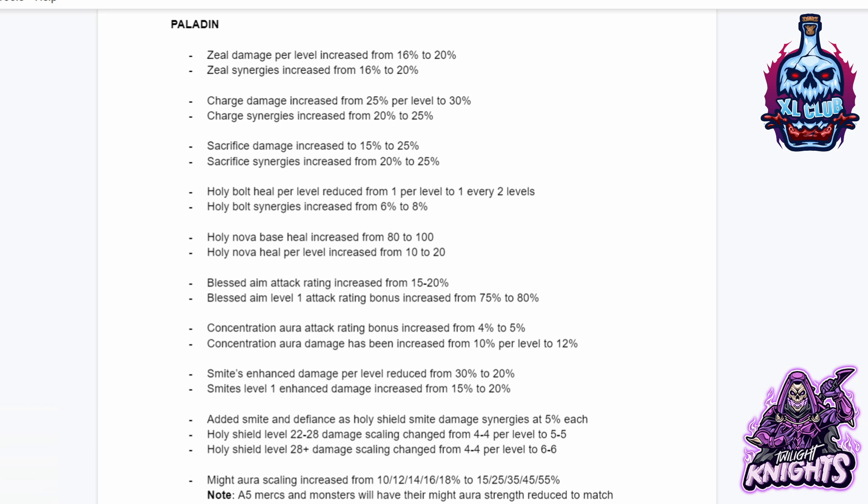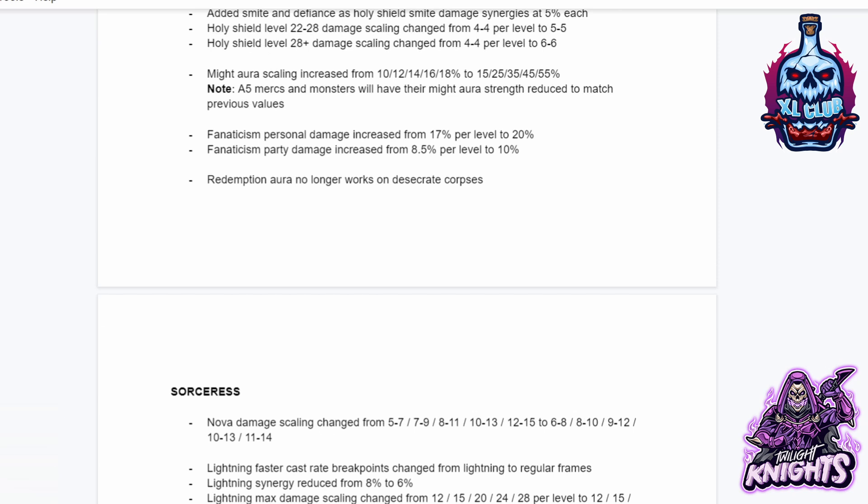Concentration aura attack rating bonus increased from 4% to 5%. Concentration aura damage increased from 10% to 12% per level. Smite's enhanced damage per level reduced from 30% to 20%, but Smite's level 1 enhanced damage increased from 15% to 20%. Added Smite and Defiance as Holy Shield smite damage synergies at 5% each. Holy Shield level 22-28 damage scaling changed to 5-5, and 28+ scaling changed to 6-6. Might aura scaling increased from 10-18% to 15-55%, but Act 5 mercs and monsters will have their might aura strength reduced to match previous values. Fanaticism personal damage increased from 17% to 20%. Fanaticism party damage increased from 8.5% to 10%. Redemption aura no longer works on desecrated corpses.